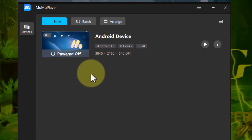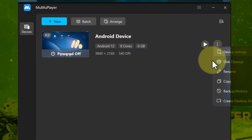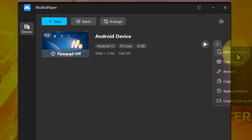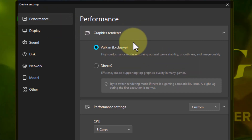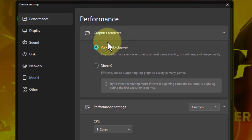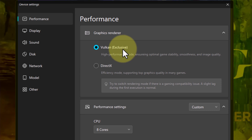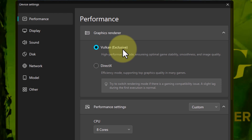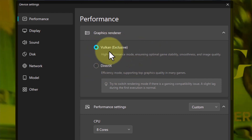First, go to the three-dot menu and click on it, then go to 'Device Settings.' You'll have performance options. The option I chose is Vulcan Exclusive — this should be the default option and it works very smoothly with no issues. I've played for over an hour and everything works fine. I already unlocked two characters. You can try different things, but I stick with Vulcan.